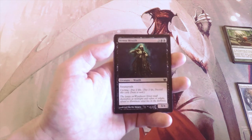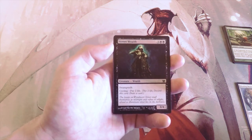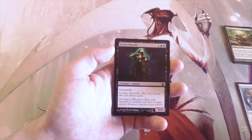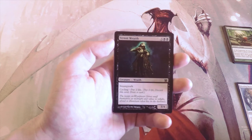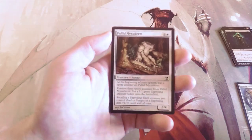Street Wraith, three and two black for a 3/4 with Swampwalk — you can cycle it by paying two life to draw a card. This is a great constructed card, fantastic in constructed, but in limited I don't think it was at its best in Modern Masters. Definitely a needed reprint at the time, but definitely not going to be a first pick.